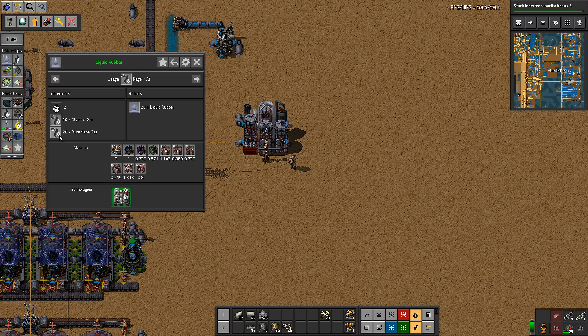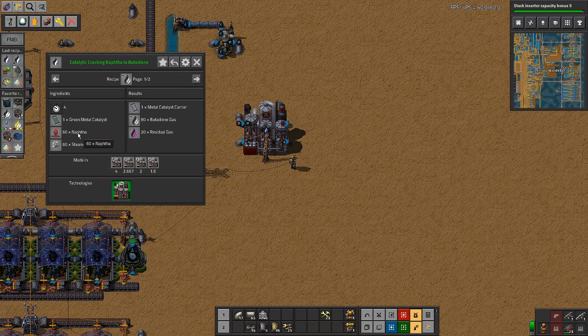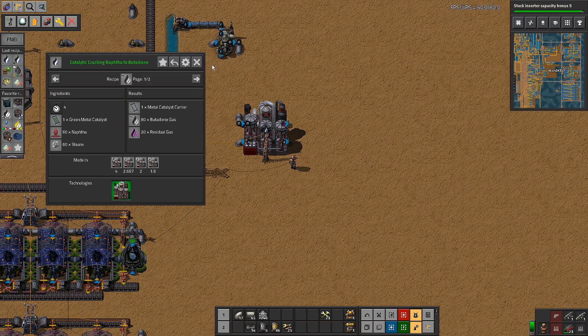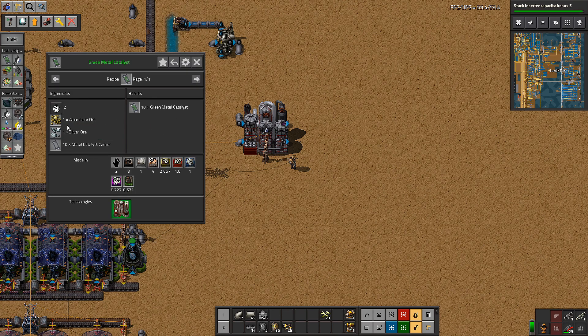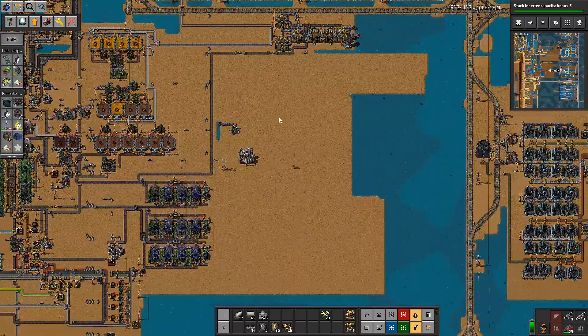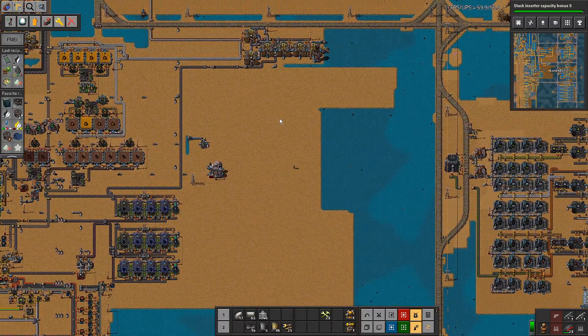This route needs naphtha. We've got the steam, so we need to run some naphtha over here. The green metal catalyst requires aluminium and silver — ugh. What I might do is set up a train stop here where we could deliver some of that stuff. We need a bit more landfill — five or six thousand, probably.